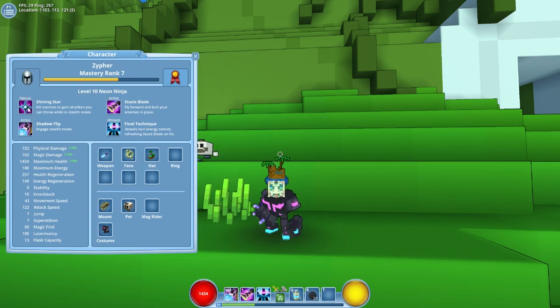The passive for the ninja is Shining Stars, which is: as you get hit, you gain shurikens that you can throw while in stealth mode. You activate stealth mode by using your mouse 2, which is here — Shadowflip. Engage stealth mode.